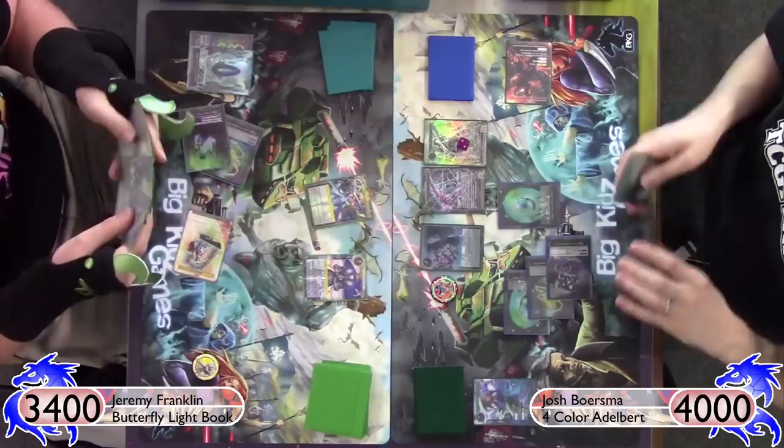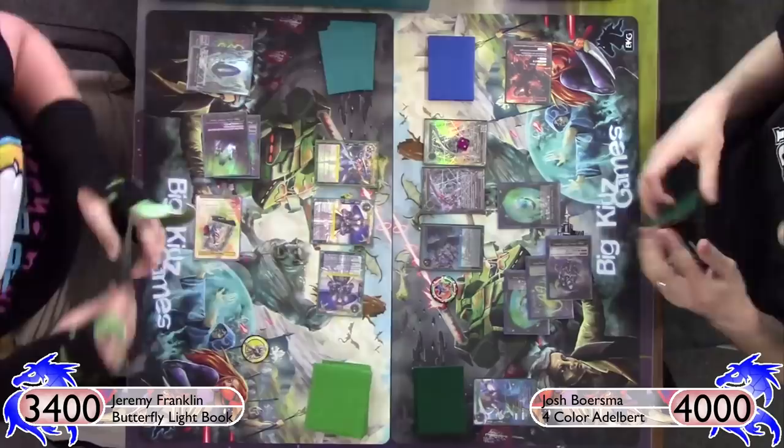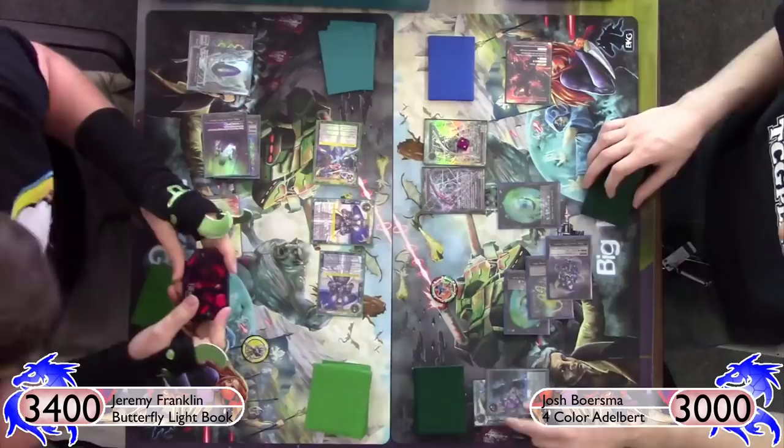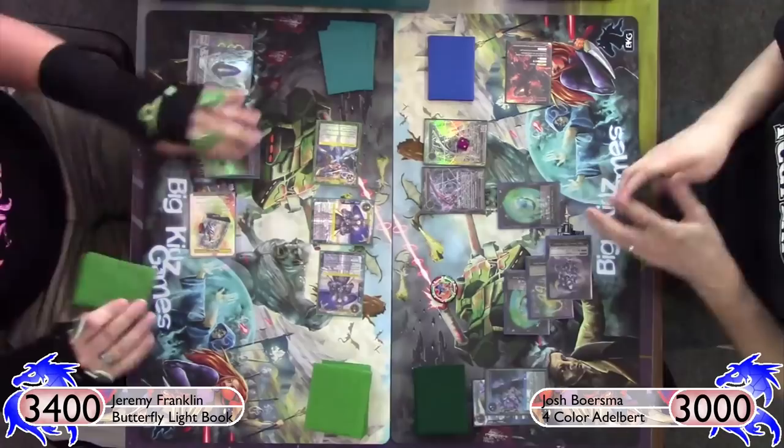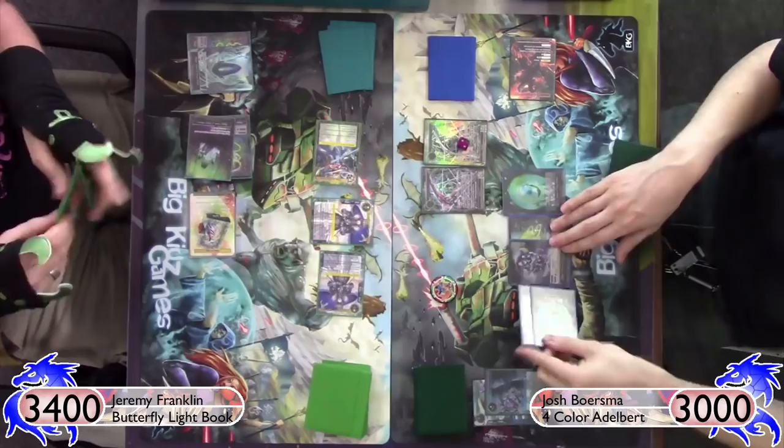I play 3 and bring out a second Millium. The reason this is really good is because now both Milliums are 10-10s — they pump each other up and provide each other Barrier. I now have a field-wide Barrier for as long as those two Milliums are on the field, which is pretty much forever unless he has a board wipe like Final Battle. The two Milliums can't be targeted, so they're completely safe. This is part one of the lock that Board of the Book of Light can do.